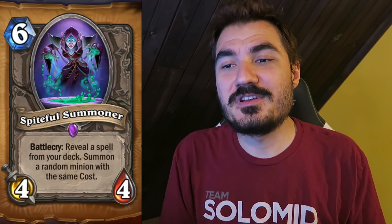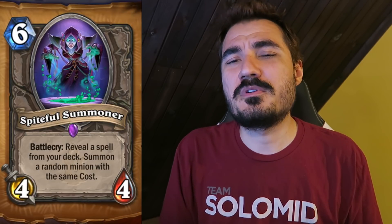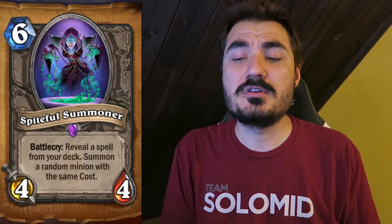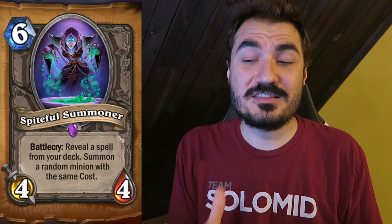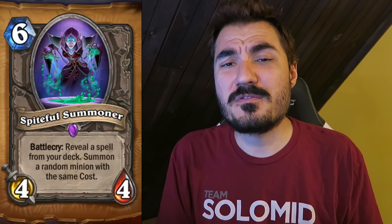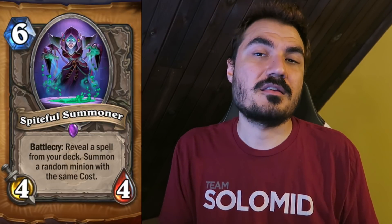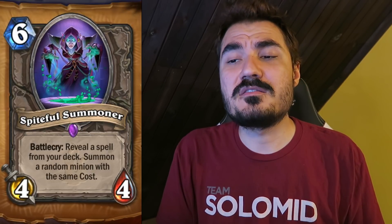Spiteful Summoner — 6 mana, 4-4. Reveal a spell from your deck and summon a random minion with the same cost. You can manipulate this pretty heavily, but we've never actually tested it before. We don't know how well a Mage performs if it only runs Flamestrike, Firelands Portal, and maybe Pyroblast. The power level of this card really depends on how much it costs to stack your deck to make it useful. If the average spell cost is 4-5 mana, that's pretty fair, and landing on a 7+ mana minion makes this better than Faceless Summoner, which was good enough for constructed.